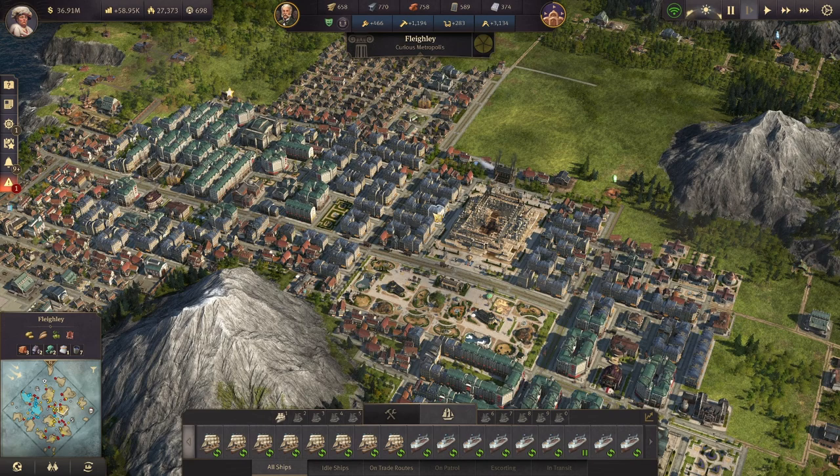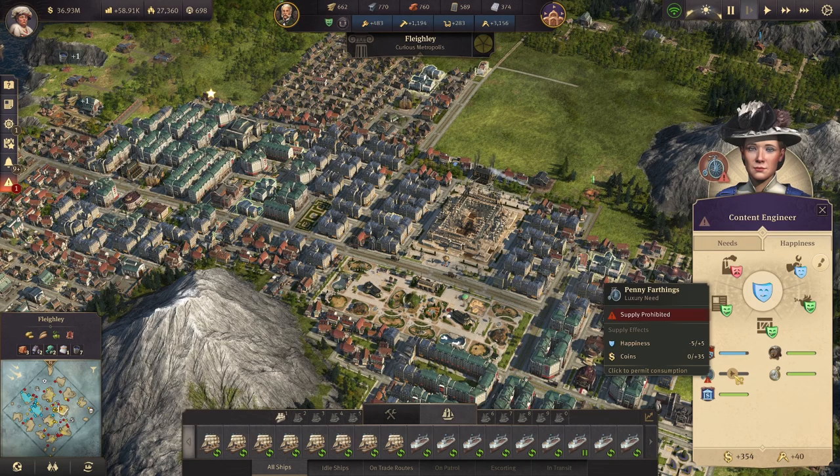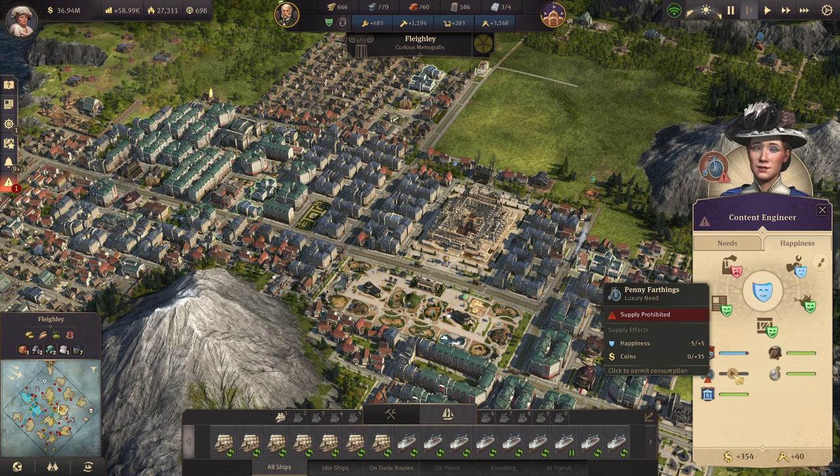So let's talk about something a little more advanced for the last part of this episode — what I like to call goods micromanagement. This is something you do not have to do, but I think it's a good way to help deal with some of your high consumption goods that you don't need everyone to have access to. For example, I have disabled penny farthings for engineers. Penny farthings are consumed at a fairly high rate by engineers and double that for investors, so I decided to turn that off to save myself the production and maintenance costs.